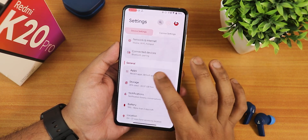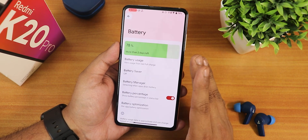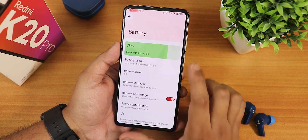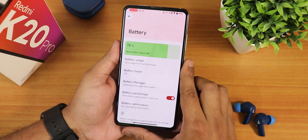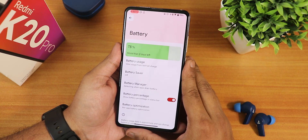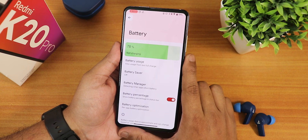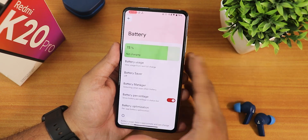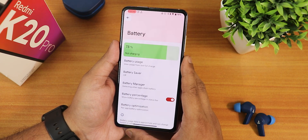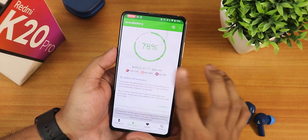The battery settings page is missing key information — no battery stats, no charging cycle count, no current or design battery capacity, and you can't even see battery temperature. That's disappointing compared to ROMs like Evolution X. There's also no battery icon style option — no dotted circle, big circle, or landscape battery icons; just the normal battery icon.